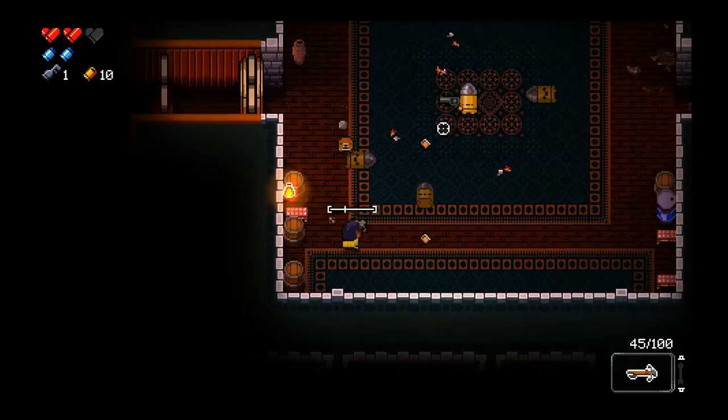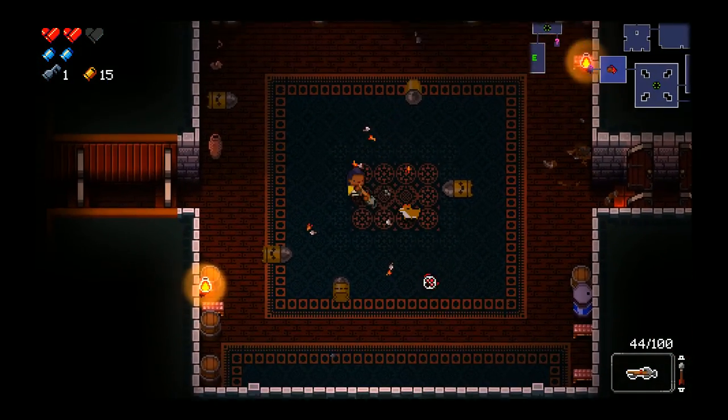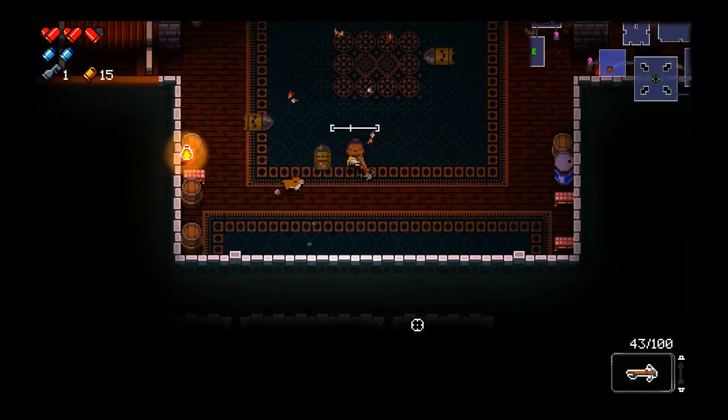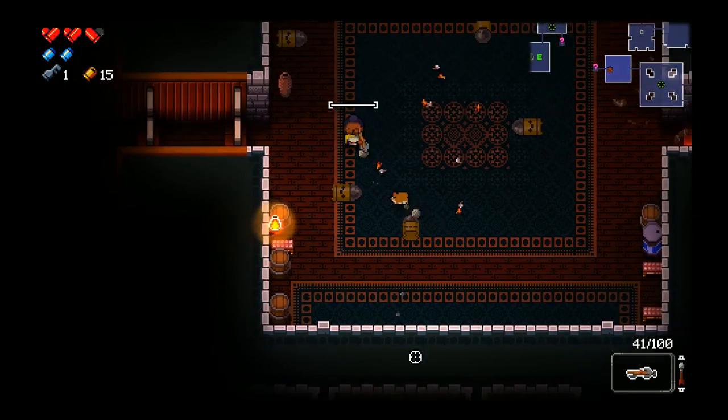We have a heart piece actually — we'll grab that right away. Does this look like a secret room? Maybe there's a room on the other side there. For a second I thought it was going to get shot because of the walls.